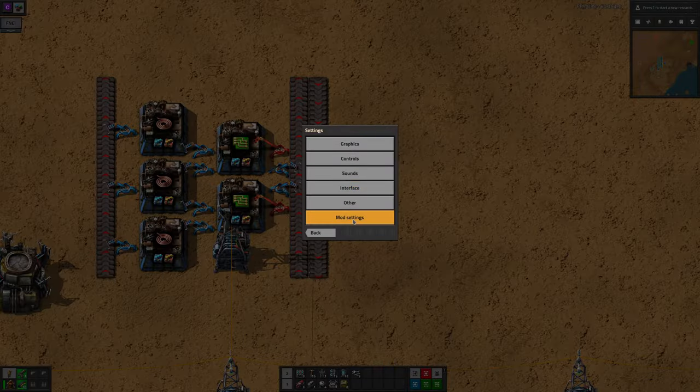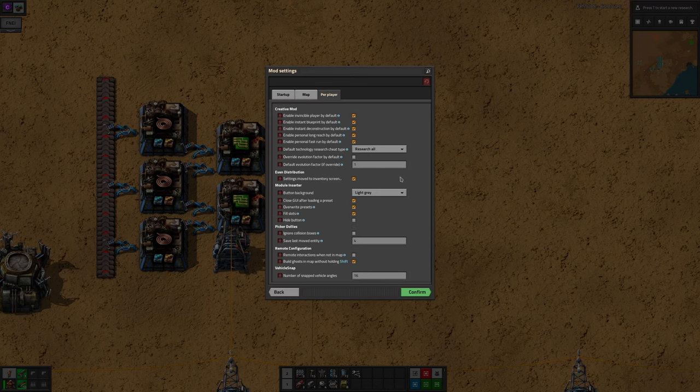There are a few options for this mod as well. In the per-player section you can change the background colour of the button in the top left or hide it completely. You can prevent the window auto-closing when you load a saved configuration, prevent overwriting previously saved configurations, and tell it not to automatically fill all the slots when you choose the first module. I haven't changed any of these myself — the defaults have worked really well for me.